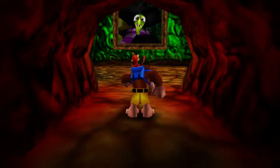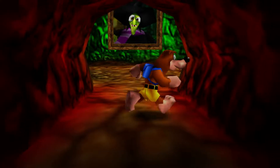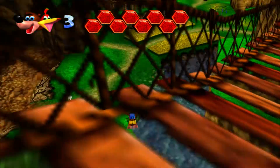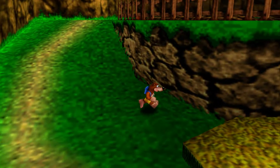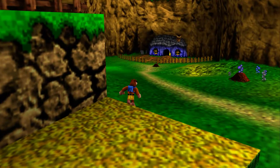G'day guys, Skylar Stardrift here. I'm just a dragon that plays video games, and welcome back to Banjo Kazooie. In the last episode we sure showed Gruntilda what for, didn't we? But there's still a few things that we can pick up, so in this episode we will be picking up a few more items and doing a few other things as well. Let's start drifting by exiting Grunty's Lair.